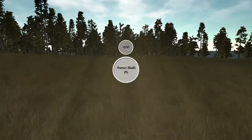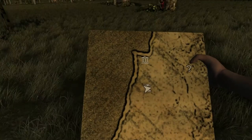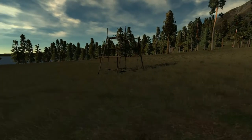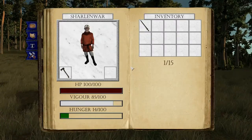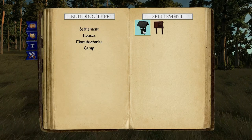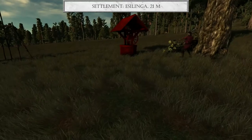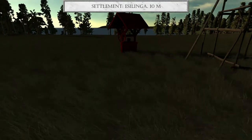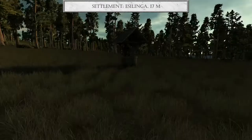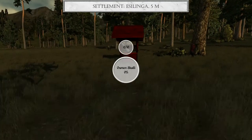So this is Scally's place. Let's check the map — this is our settlement. Where's the well and the stuff you need to build? How do you build things? Crafting, settlement, well, build... okay, this counts as the settlement.